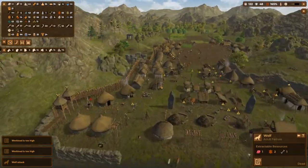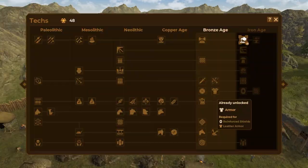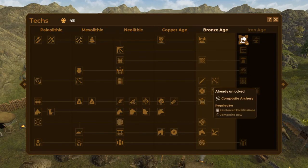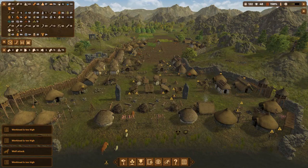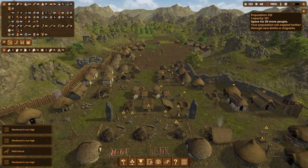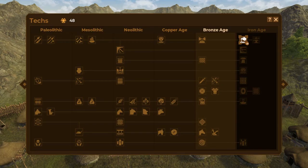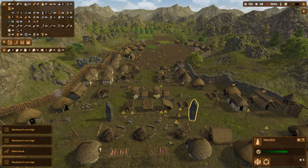Moving to the Bronze Age tech summary: we have bronze smelting, a tin mine, masonry, sword making, composite archery, armors, shields, brewery, netting, and horse domestication. Before moving to the Iron Age, I want to make sure we hit 150 population, since after the Iron Age there isn't much more to unlock.